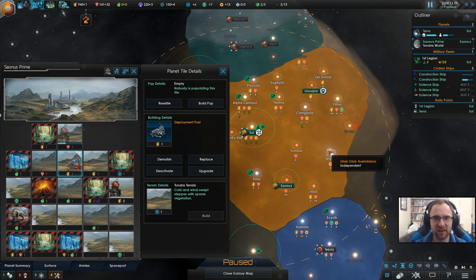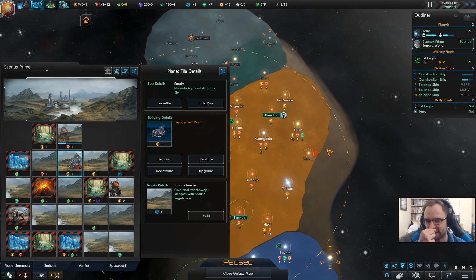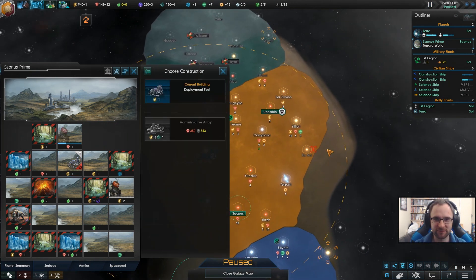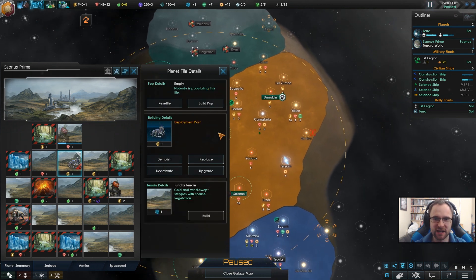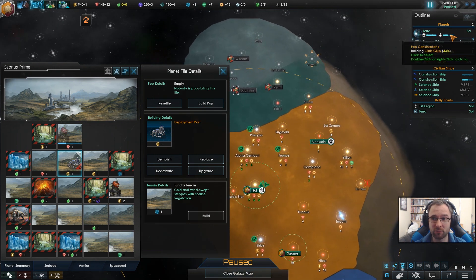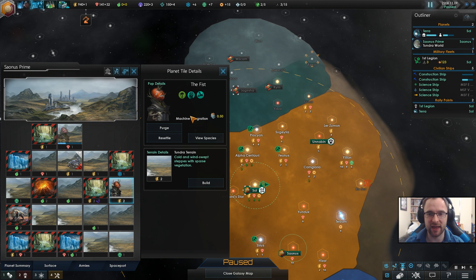I've got one of the mods installed that makes arrow keys actually do things — like you can use right to upgrade, and you can use one of them to demolish, et cetera. We can build pops — that's a possibility. I think we could also import pops from Terra, because they're going to be better on things, like almost anything.